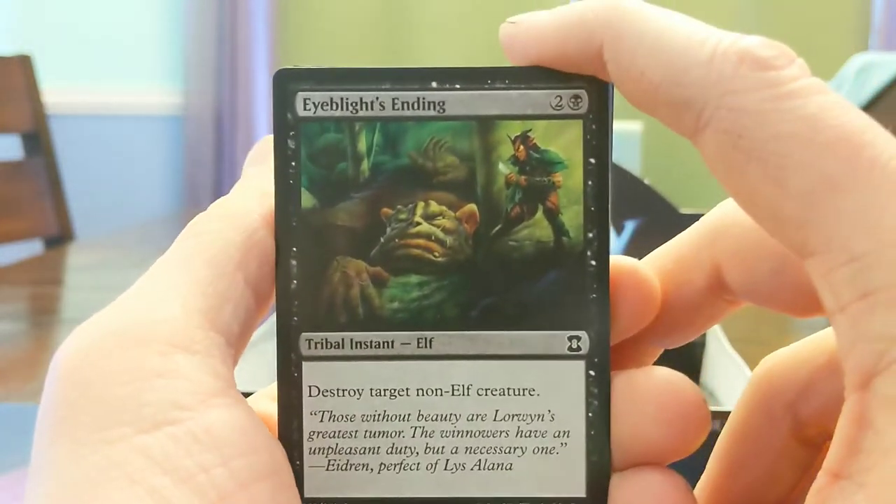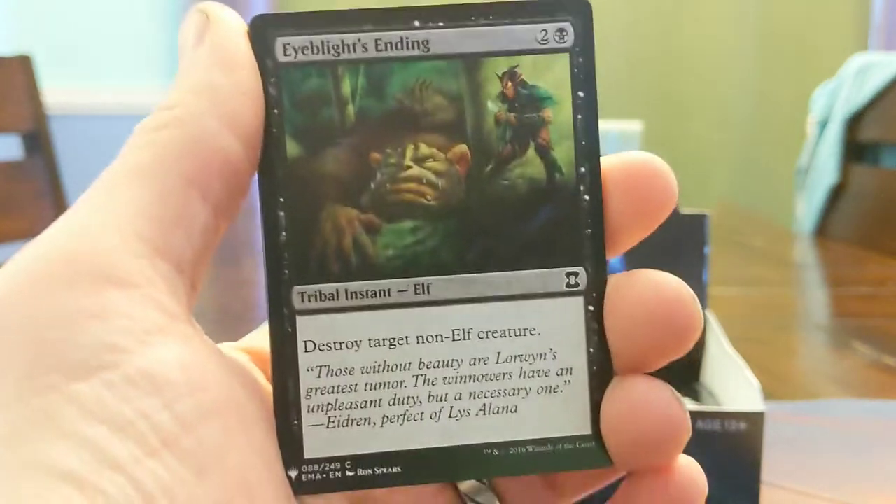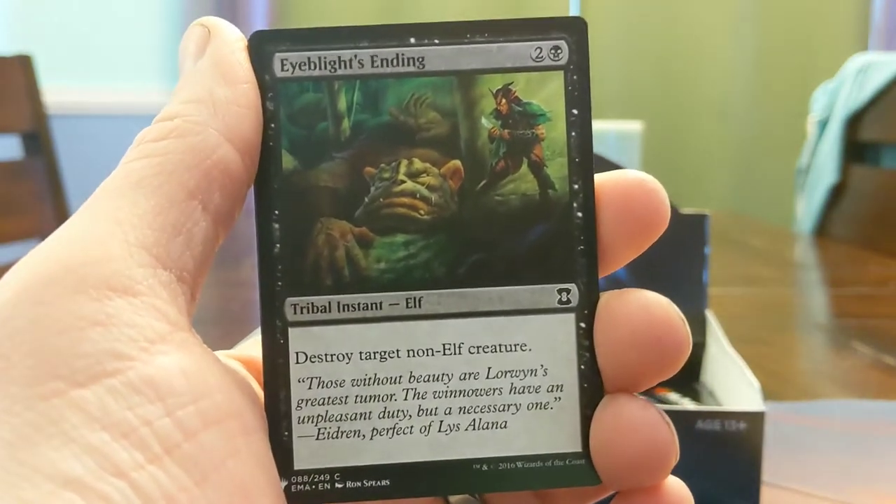We have like Dismember, we have like — in black alone we have Go for the Throat, which came since this. Which is a two-mana instant, destroy target non-artifact creature.